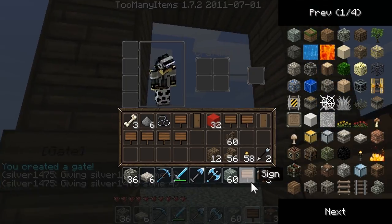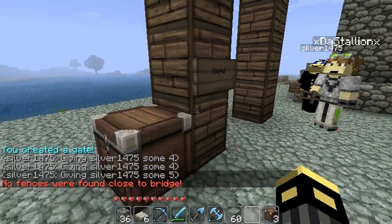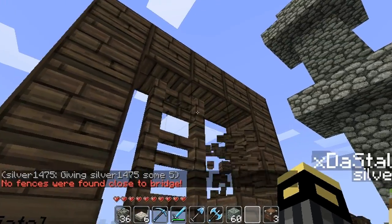Now, what you have to do is — as it is — it says 'no fences are found that close the bridge,' but obviously it's a gate, so you have to fill it up with fences.